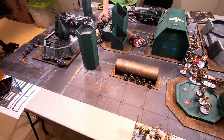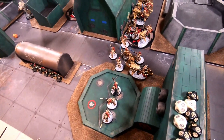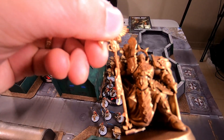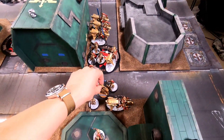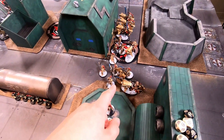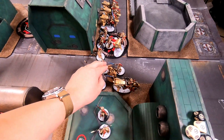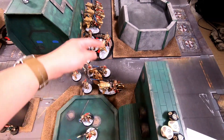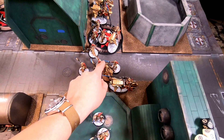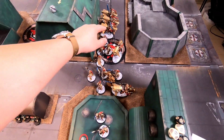I'm running pure Custodes, led by Trajan Valoris as warlord — don't get to run him often, so often that I haven't even painted him yet. His warlord trait lets units within 12 inches perform heroic interventions, which is a bit tricksy — I've warned AJ. I also have the relic, two shield captains, with the lance-carrying captain holding the Oracle Quillus relic, and I've put Winner of the Hunger Games on Trajan Valoris for 2 CP.